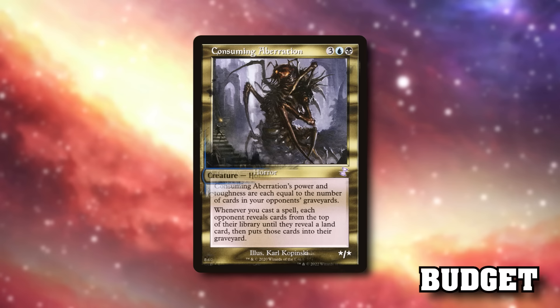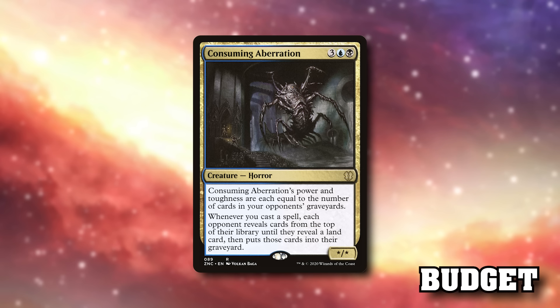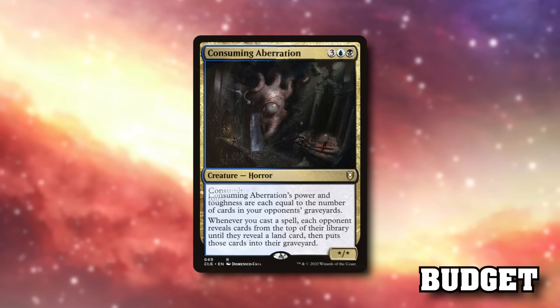Consuming Aberration was reprinted in Battle for Baldur's Gate, Time Spiral Remastered, and Zendikar Rising Commander decks — so it's had quite a few reprints and is currently sub a dollar. The Battle for Baldur's Gate art is gorgeous and gross. The reason we're looking to do extra mill on top of the rad counters is that a lot of the cards in the deck care about mill in interesting and fun ways.